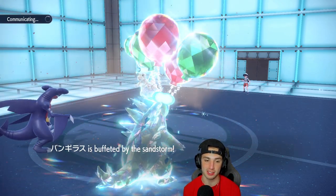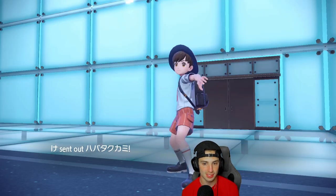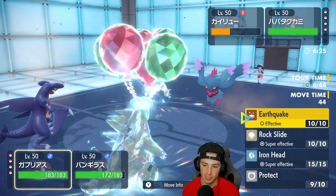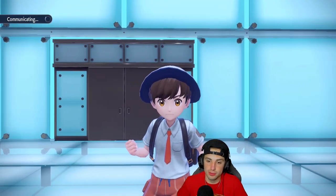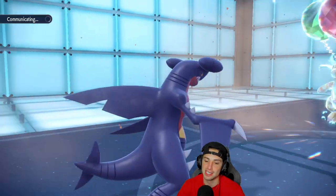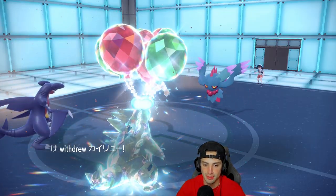Now Garchomp is ready to fire off Earthquake and Rock Slide should kill Dragonite. Fluttermane comes in for the opponent — I consider swapping in my own Fluttermane. I decide to go Iron Head and Rock Slide instead, staying full-blown attack mode. We have Sand Veil on Garchomp giving a 10% evasiveness boost — every now and then you get the dodge and it always comes up clutch.